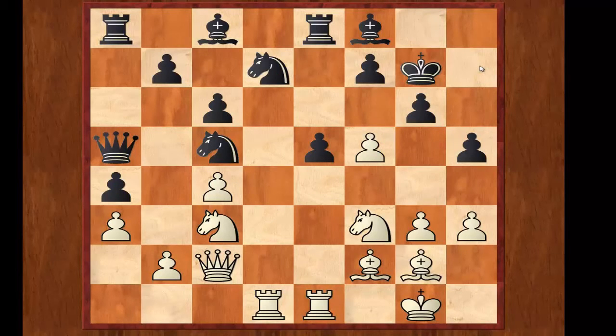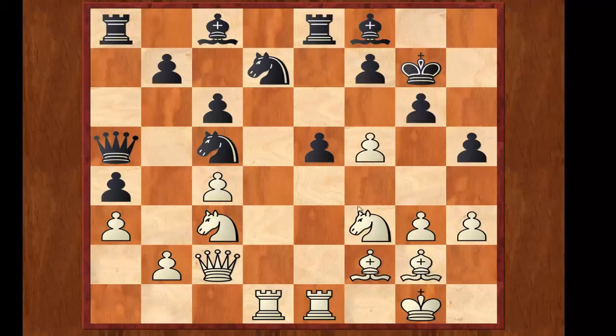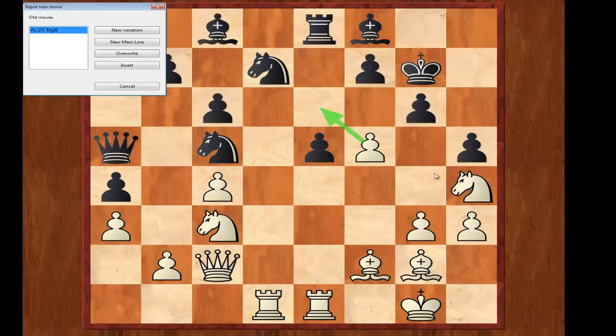Now the first part of the problem is done. I ask you the next question: how would you continue the attack? Would you now play fxg6, or would you play maybe Nh4? During the game I had a big choice. If I took fxg6 he would take back, and if I played Nh4 attacking the g6 pawn, he got the e6 square for his rook to defend. This position is still pleasant for white, but I think it's not so clear. During the game, I decided to deprive him of the e6 square and played Nh4.